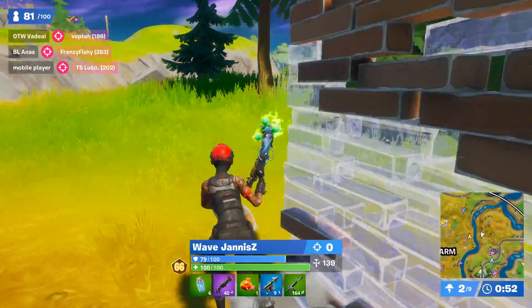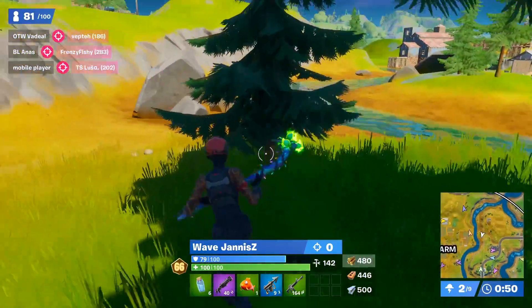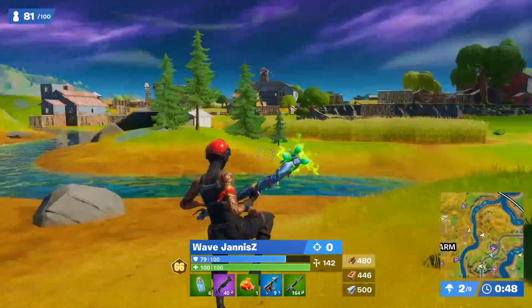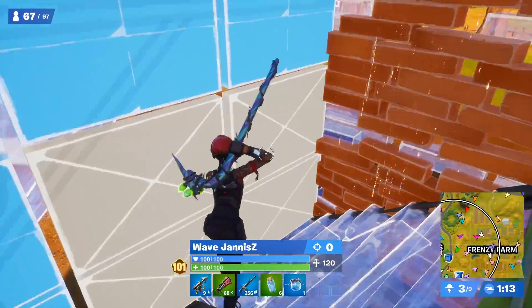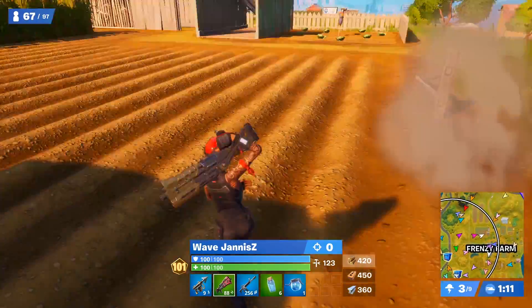Let's look at Janus' endgames. We've already established how he gets to the endgame with really good loot through his smart rotations, use of the harpoon, and his great material efficiency. But how does he actually play the moving zones? Let's firstly look at the sixth zone, the first moving zone.